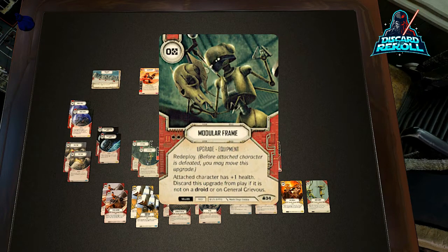We have two copies of Modular Frame. This card's super clutch — it has redeploy, it's a zero-cost upgrade. It says: attached character has plus one health. Discard this upgrade from play if it is not on a droid or on General Grievous. So we're going to be able to get a lot of value out of this. Love the art on this — it's the droid that is putting together General Grievous. Just a great value card in the deck.